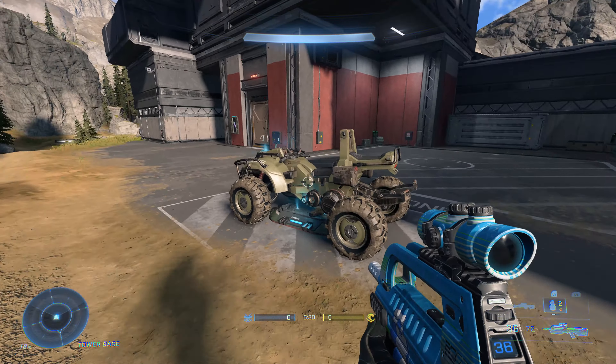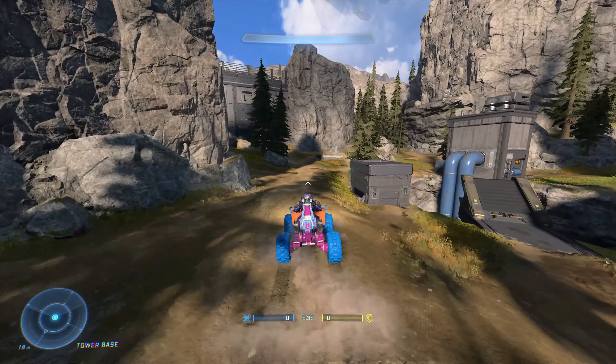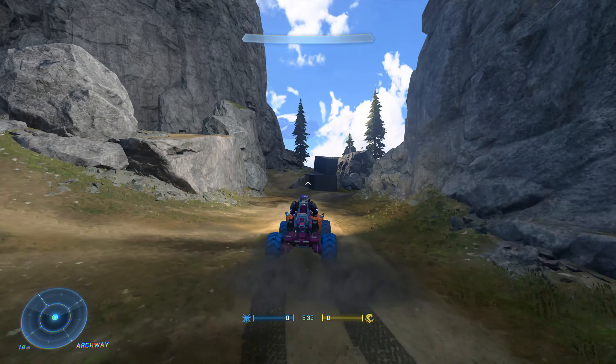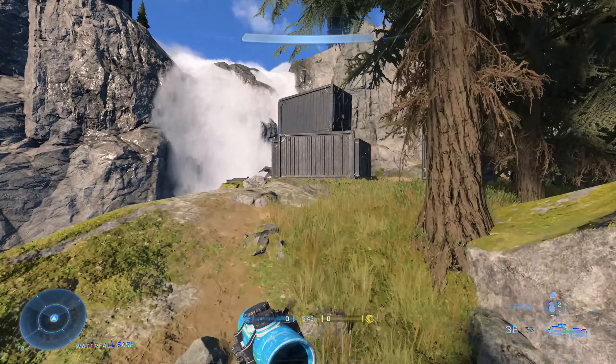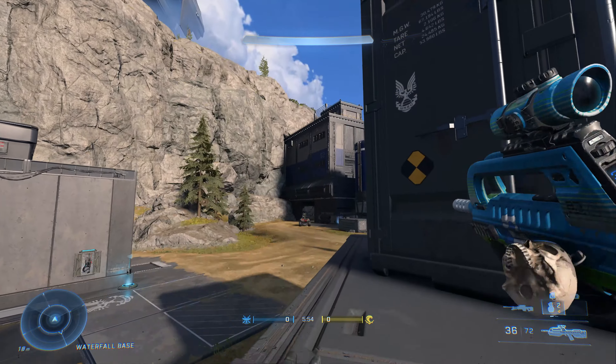I also find it weird how the Cobra side, when you're camping their spawn and taking the enemy team's spawn — which you should do — there's more cover. I just don't see the point of the Eagle side at all. It seems super, super unbalanced.